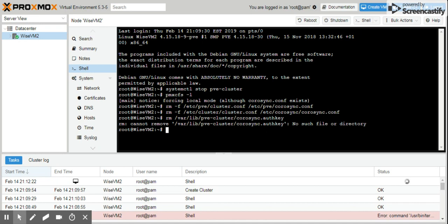Having deleted those files, the next thing we're going to do is stop the cluster file system service again. For version 4 and upwards the command is: systemctl stop pve-cluster. For version 3, the syntax is slightly different: service pve-cluster stop. It's a similar process, just different syntax.